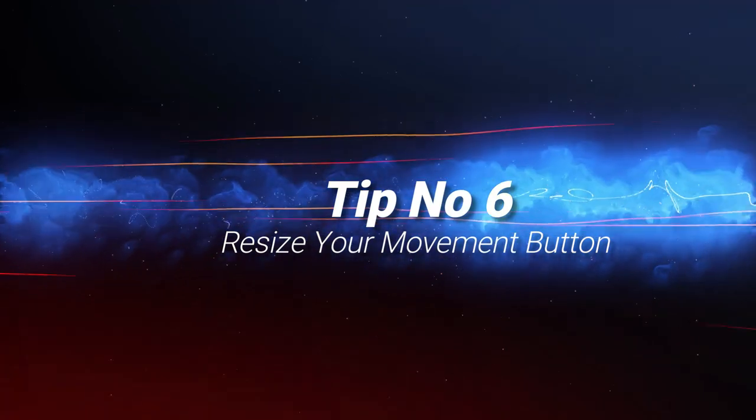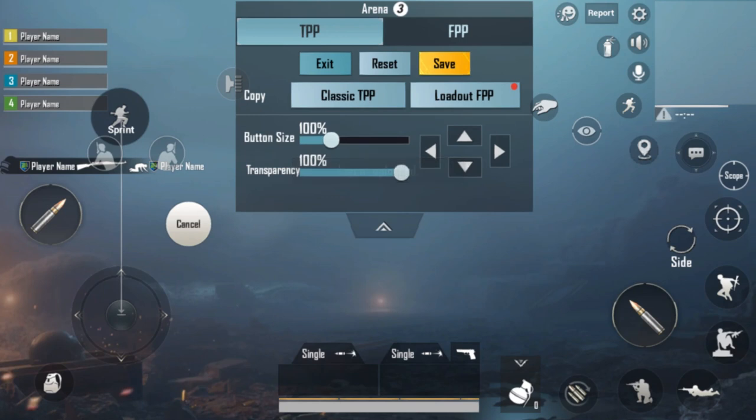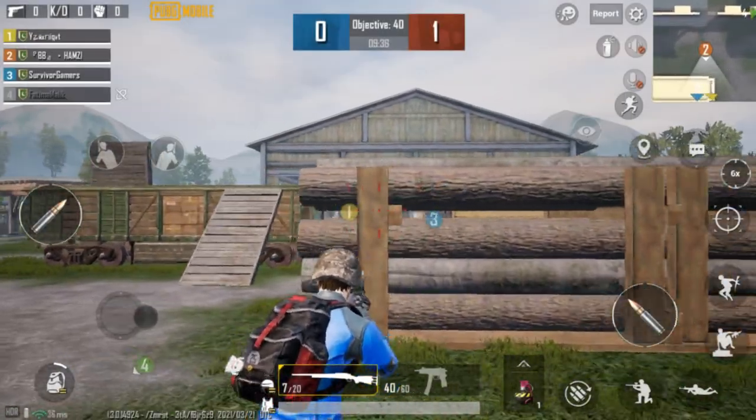Tip number six: resize your movement button. Open up your settings, go to controls, click customize, select the movement pad and reduce its size as small as possible. It will increase your movement speed.